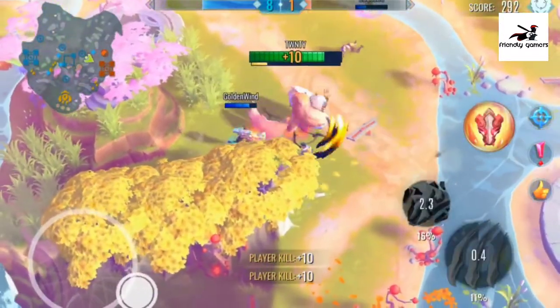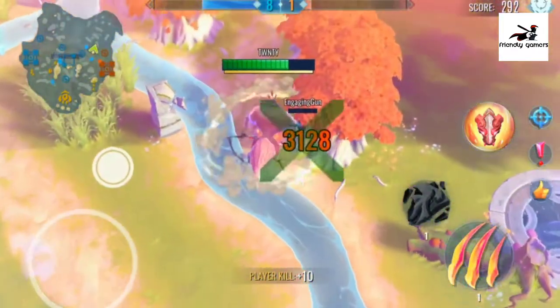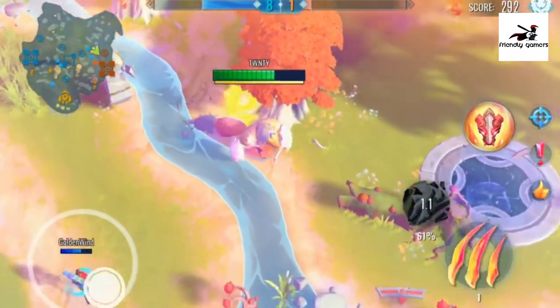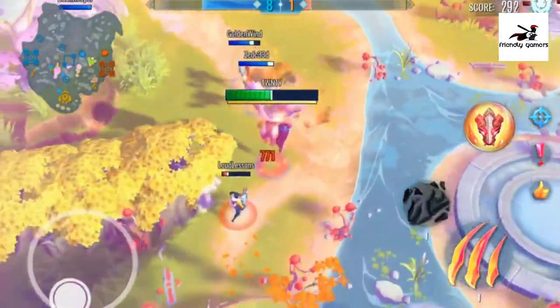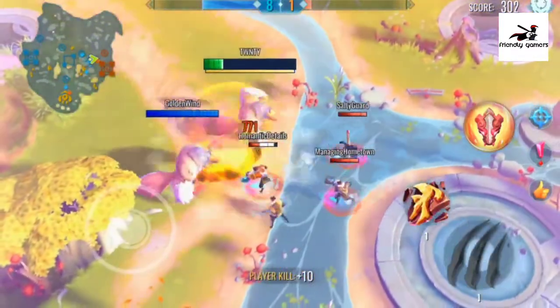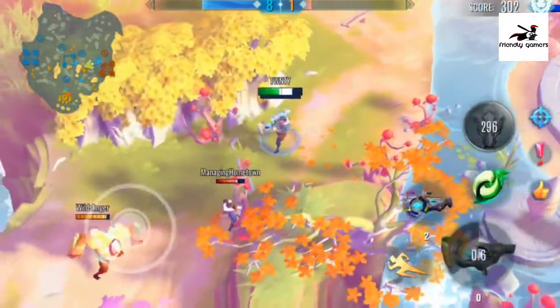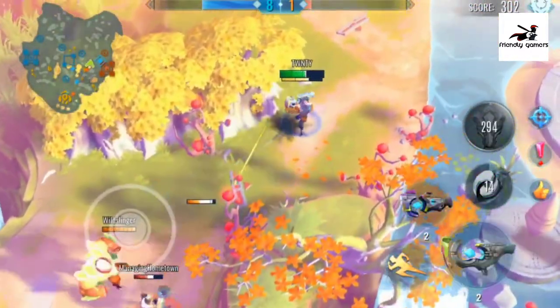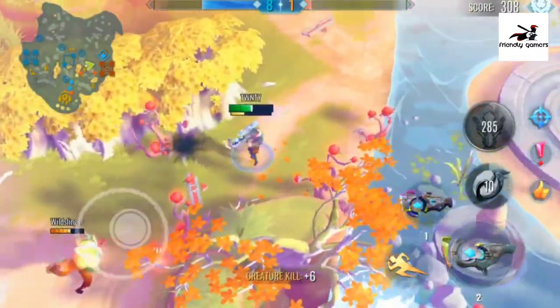The game gives you gorgeous graphics that you will surely love, and you'll want to immerse yourself in that world. You observe your character from a third-person perspective, allowing you to observe the surrounding environment. The environment is designed to be very realistic and specific, with details such as trees and effects. You can observe other players and cooperate with them to complete each mode's mission.